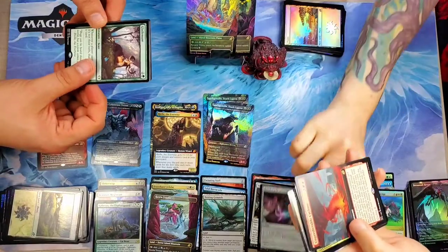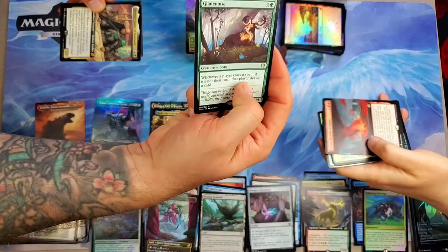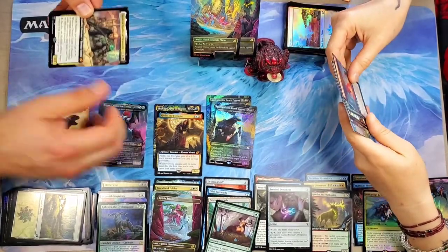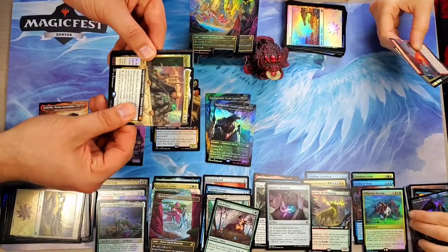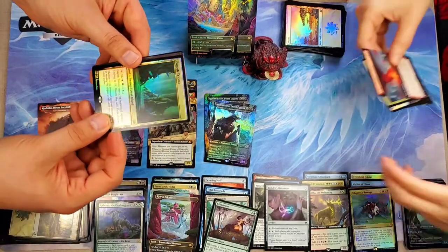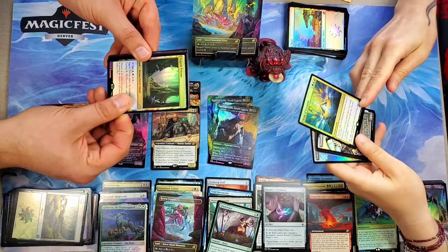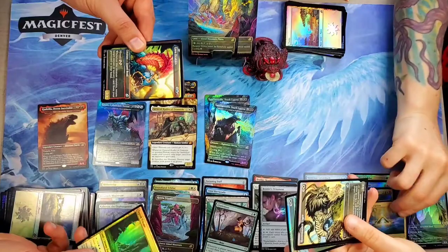I don't think we have that one — no, we definitely don't. I got another mythic — have you gotten any yet? I don't think so. I got General Kudro of Drannith for my mythic full art. I haven't gotten any foil mythics though. I got a Zagoth Triumph foil. You got a Song of Creation there — yeah, that's cool. We have this one, just not the foil. Lauria Dracus for me.